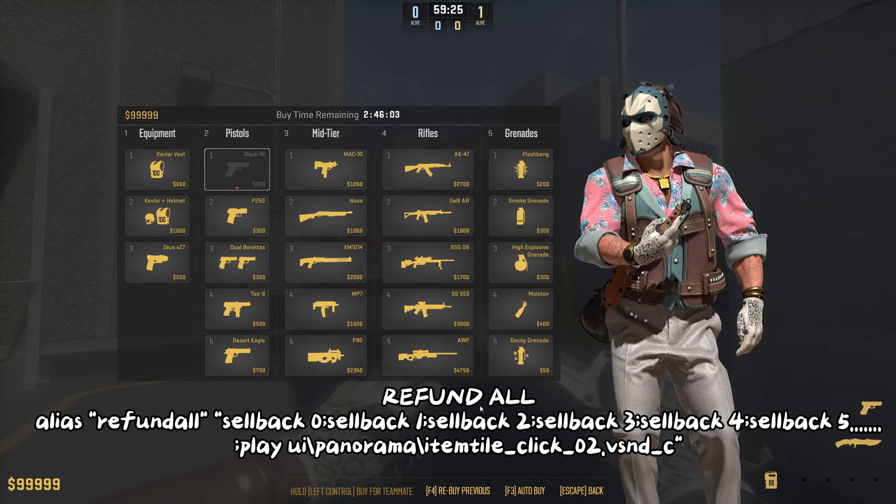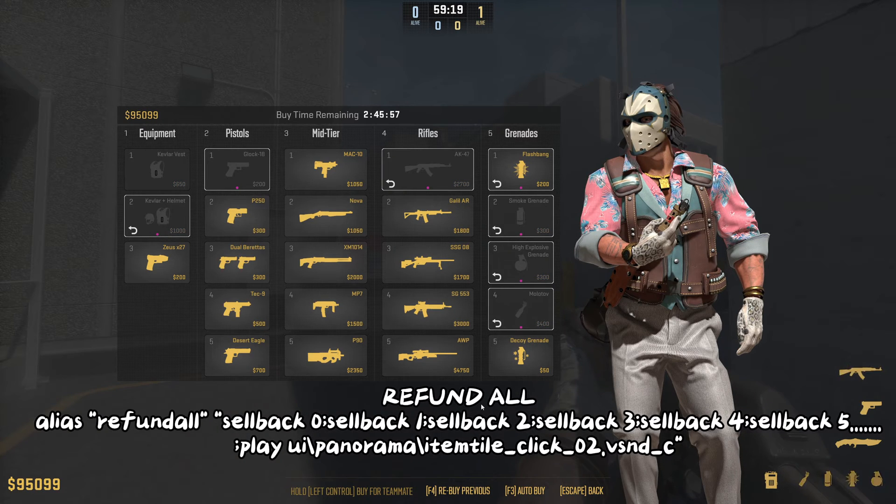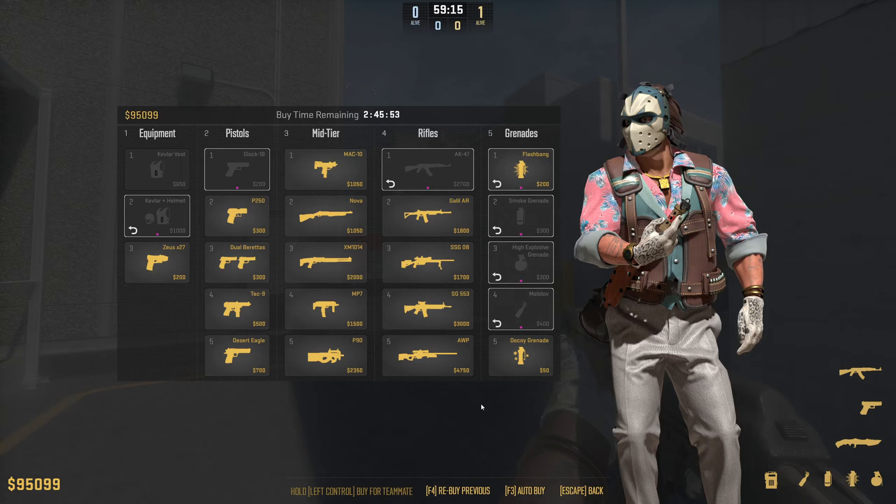The second to last command is going to be for refunding everything at the push of a button. So let's say you just bought a full kit, and then your team decides to save this round — you can just refund everything at the push of a button.